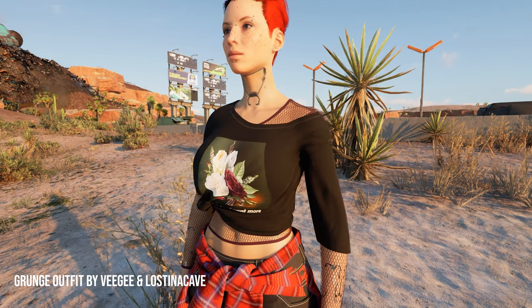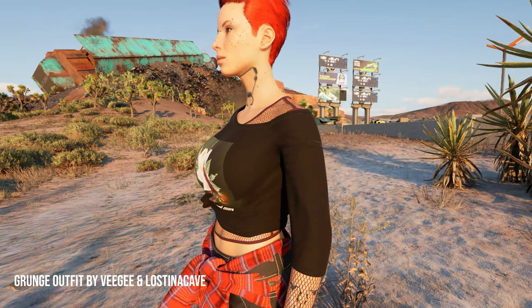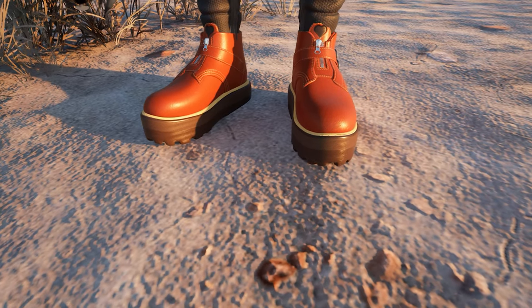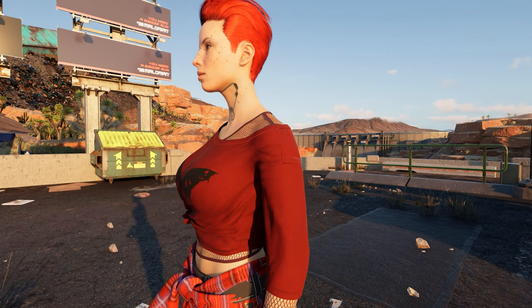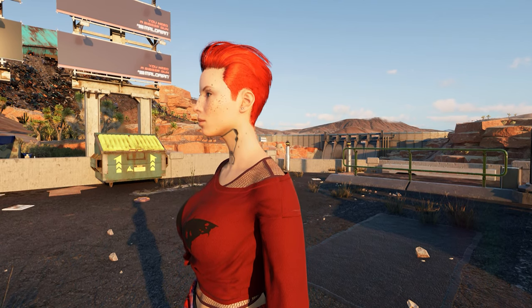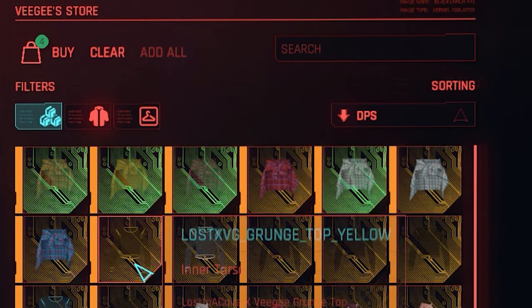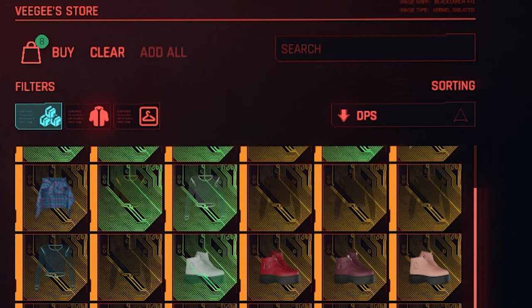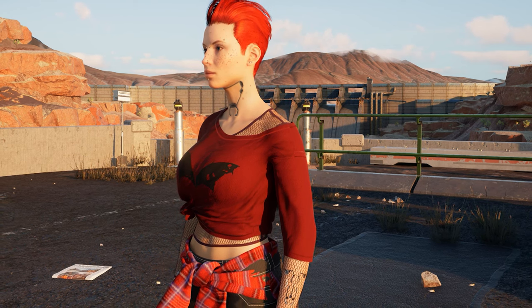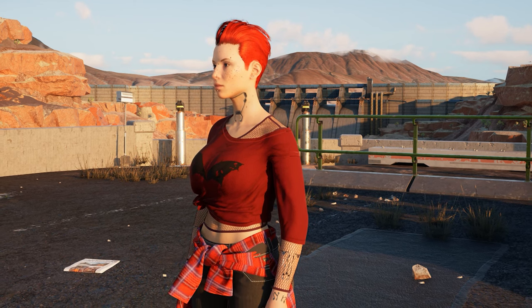Moving on to new outfits and clothing pieces, the first on the list is the Grunge Outfit Pack by VG and Lost in Cave. This collaboration brings us more grounded and normal clothing, since most of my previous clothing mods were combat and tactical oriented. This is more casual wear — you can combine it with other outfits to make it work really nicely. Overall, the quality is insane and the materials look really nice, so definitely get this one.